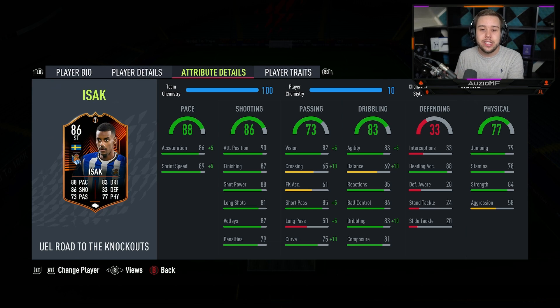I understand he is a 6 foot 4 player, so it's like, is he going to feel good on the ball? I literally have no idea — we're going to have to test it in game. I'm hoping with those dribbling stats, no matter what his height is, he feels good. His physicals — he's got 79 jumping with 88 heading accuracy, 78 stamina, 84 strength with a 58 aggression. I love to see tall players with a good amount of strength because that is going to be causing defenders so much trouble.